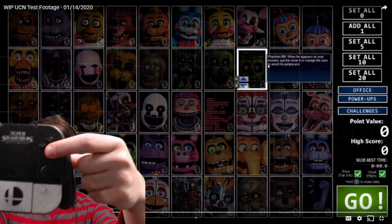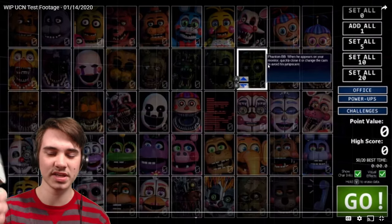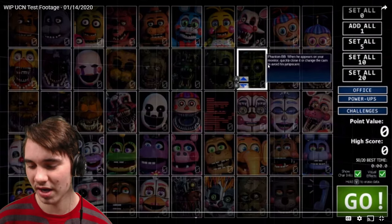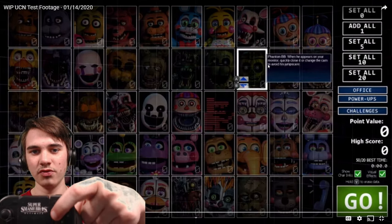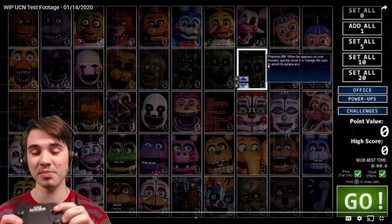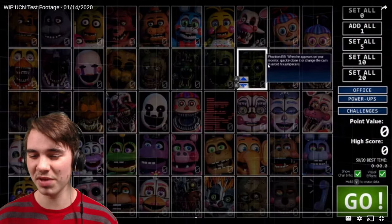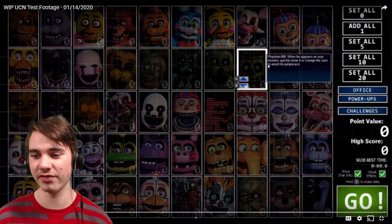A and B right here — A is how you increase their difficulty, B is how you decrease. Hold Y to erase data. Y is right here, right near A and B. I think someone said this in the comments — it should not be that easy to erase data, because if you beat 50-20, you are not gonna want to delete all that data. If you beat all those challenges, you do not want to erase your data. I think they should change that, I really do.